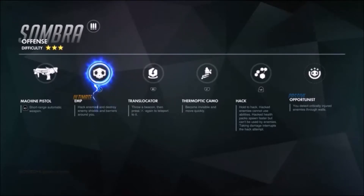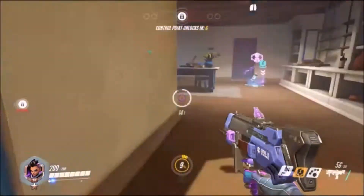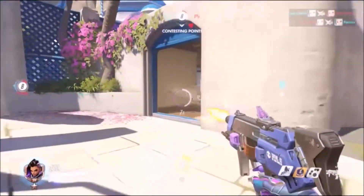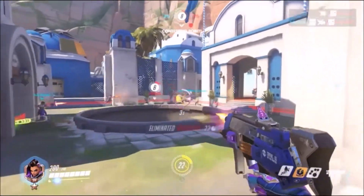So Sombra is an offense hero. Looking at her weapon, she's got a fully automatic machine pistol that fires at a short-range spread. The rate of fire is 20 rounds per second, it holds 60 bullets, and the reload time is 1.5 seconds.